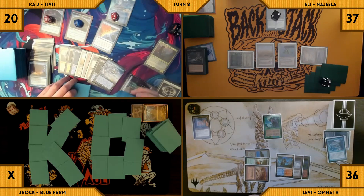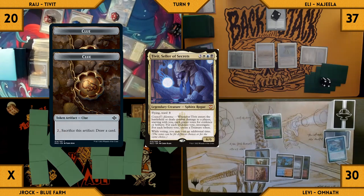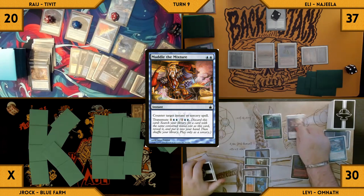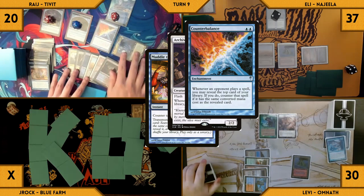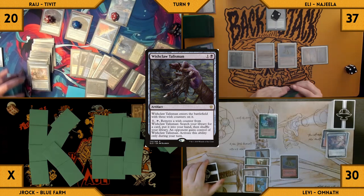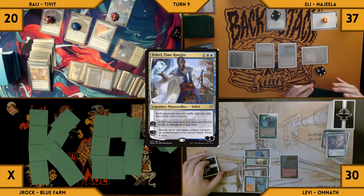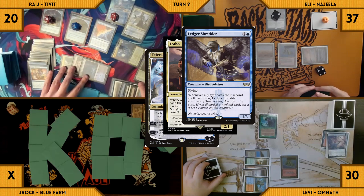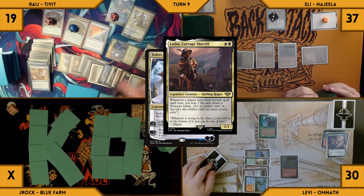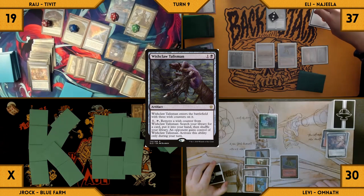Rage untaps and pays for Fish. He draws and goes immediately into combat, swinging Tivit at Levi who takes the damage. Rage votes to give himself two clues and the other two give him treasures. Rage transmutes Muddle the Mixture. In response, Levi flashes back Archivist of Agma — Counterbalance triggers and Rage reveals a Wishclaw Talisman, countering Archivist. Rage tutors and stops at the Wishclaw on top of his library. He casts the Wishclaw, activates it right away, and gives it to Eli. Rage finishes tutoring and casts Teferi, Time Raveler. Shredder and Lotho both trigger — Eli connives a Ranger Captain of Eos giving Shredder a counter. Rage loses a life and creates a treasure through Lotho. He minuses Teferi targeting the Wishclaw Talisman back to his hand, then recasts it and gives it back to Eli again.